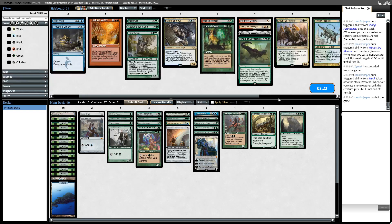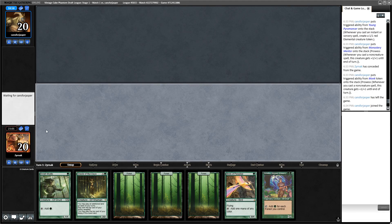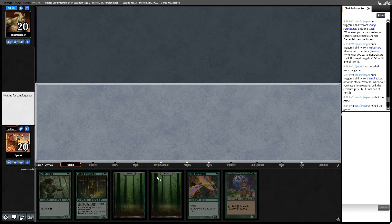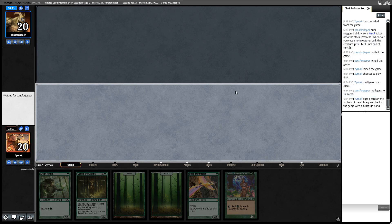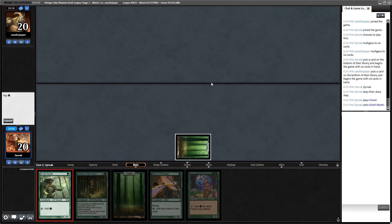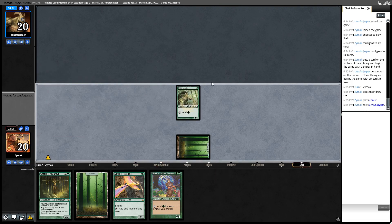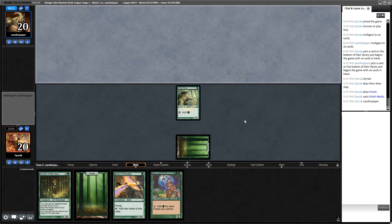I could also look at Manamorphose as a way to turn green into other colors. This hand has no ramp - that says all I need to say about it. This other hand is ramp. I'll bottom a forest and lead on Elvish Mystic. I've got nothing to do with my mana but I'm going to have a lot of it if my opponent doesn't kill everything.